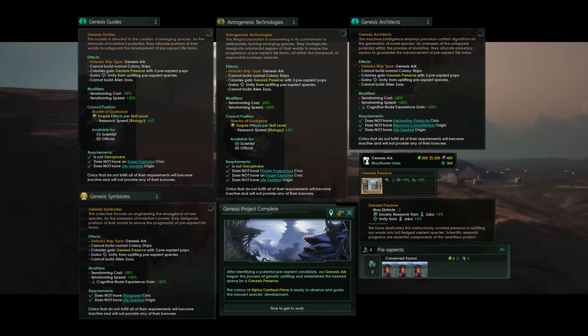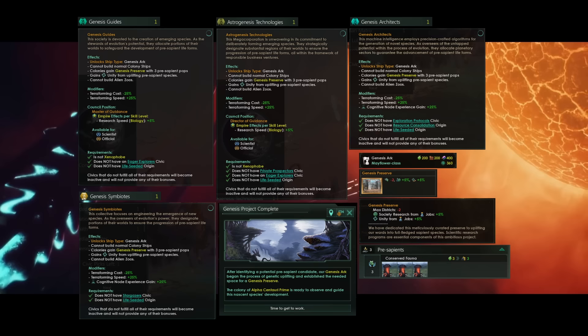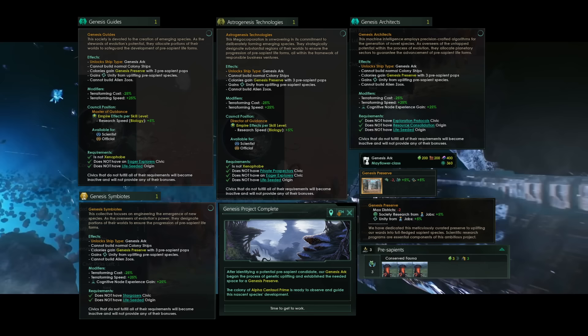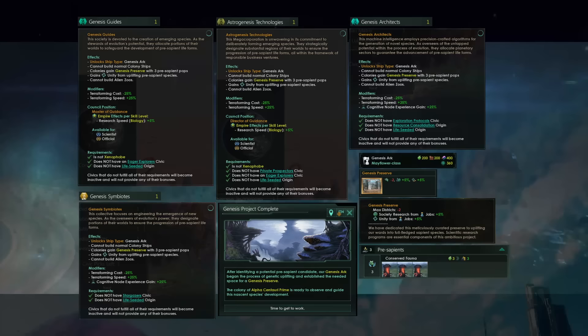You will gain unity from uplifting pre-sapient species, and you cannot build alien zoos because the genesis preserve replaces that. You will get a big modifier to your terraforming speed and cost — minus 25% cost, plus 25% terraforming speed. If you are a regular biological empire or probably an individualist machine, you can get an empire counselor slot, the master of guidance, or as a megacorp, the director of guidance, that grants plus 5% research speed for biology per skill level.